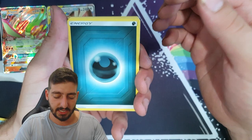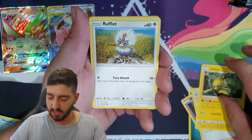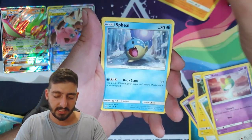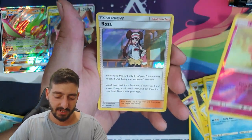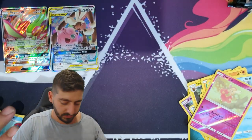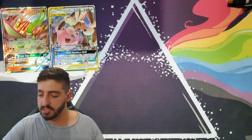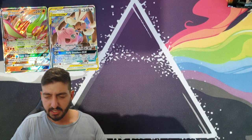We've got a Darkness Energy, Rotom, Erica, Jolteon — I'm flicking these cards so aggressively. Oddish, Rotom, Erica, Jolteon, Sandygast, Pheel reverse holo for a baby and a holographic Razor Trainer card. That's actually really nice, but not going in my pile.